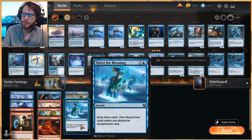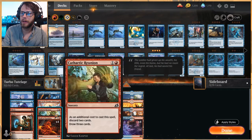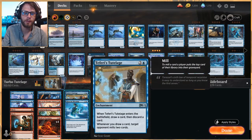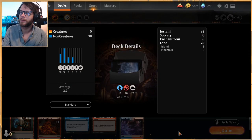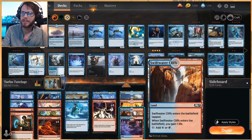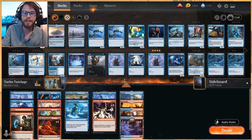We also have Thirst for Meaning which is a great instant-speed draw, and Storm's Wrath to clear the board. Cathartic Reunion is a great way to draw a lot of cards quickly. All of this is based around Teferi's Tutelage — you want to draw cards and make the opponent mill cards. We have 22 lands: eight split evenly on islands and mountains, two Swift Water Cliffs for a bit of life gain, and four Temple of Epiphany.